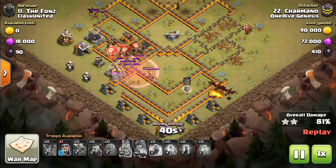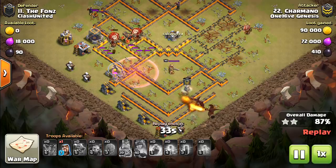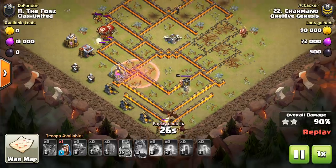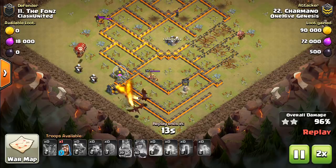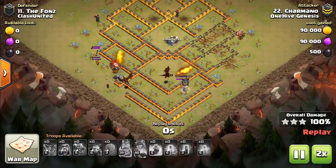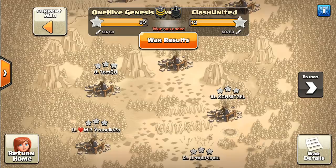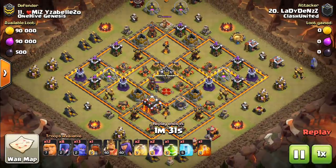Having said that, let's start down at town hall 8 and work our way up. At town hall 8, there's not a whole lot of damage on the base, which is why it might be nice to have baby dragon, valks — things that do deal quite a bit of damage. Because relative to the hit point levels of everything else, that is pretty significant. Damage tends to be better at the lower town hall levels because it's much more relative to what your defenses do.